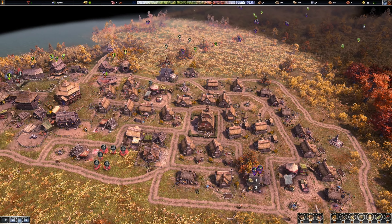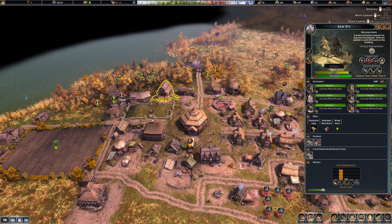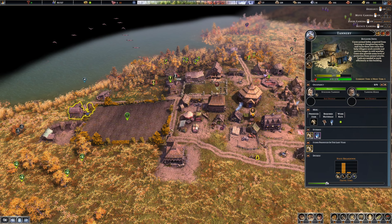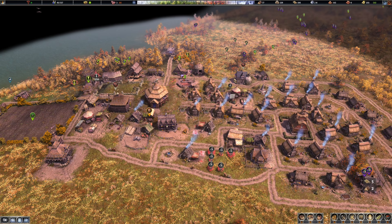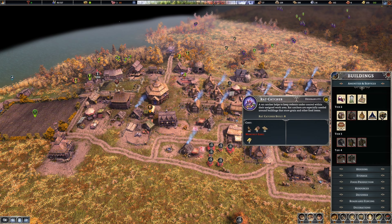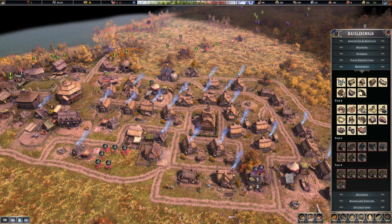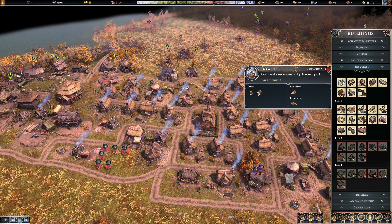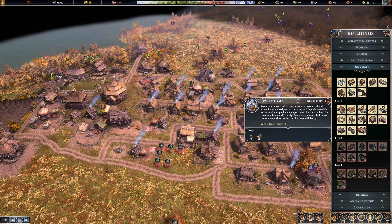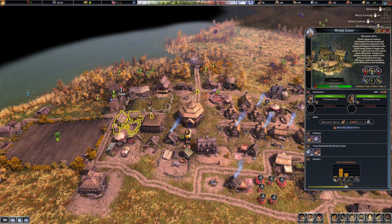We're gonna have to get a wall eventually. Hold on, where's that workers camp? I'm looking through the buildings — tannery, no. Did I build a workers camp yet? Basket shop, fletcher building... I have one somewhere. What does it look like? Oh, is this sitting here? Yeah, work camp.